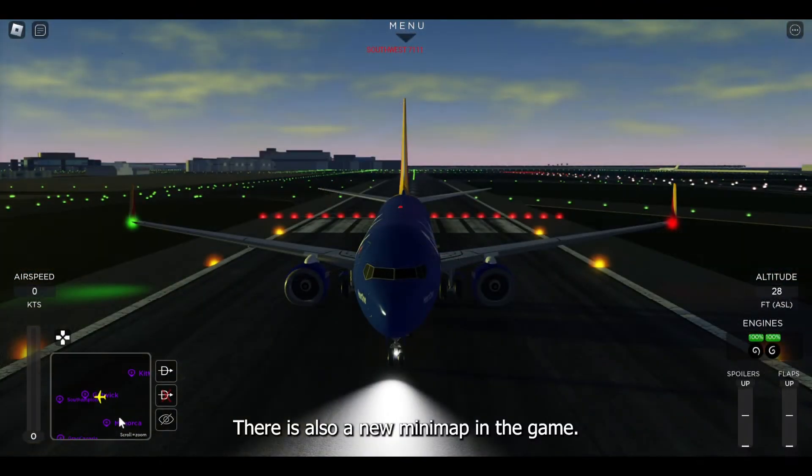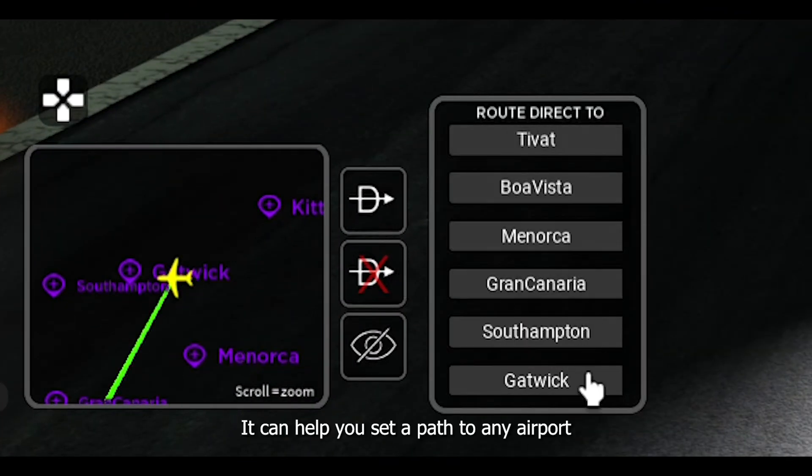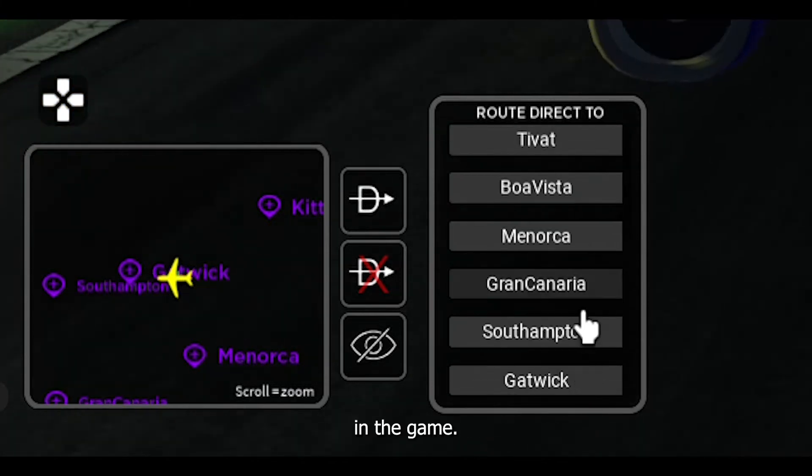There is also a new mini-map in the game. It can help you set a path to any airport in the game.